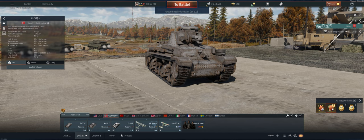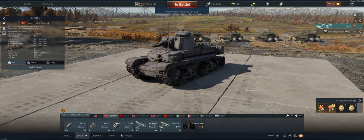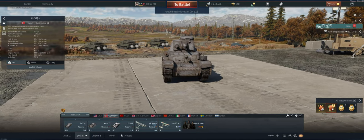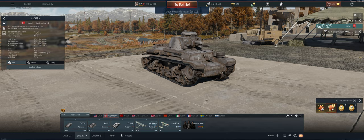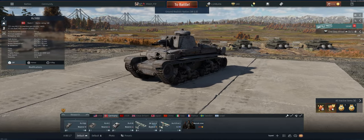Hey guys, welcome back to the channel. Poggy here, getting ready to take out the German Reserve Panzer 35T in Ground Realistic. It's going to be the first drive out in it for this account. The gun's decent on it, but it has not great armor. 25mm isn't bad, but it's got all these flat plates that are pretty easy to get through — you can see the rivets on it. Not the best steel. Anyway, we're going to go out there and shoot, not get shot, and we should do just fine.